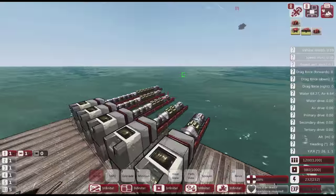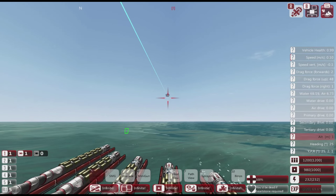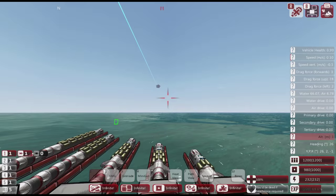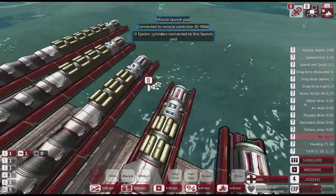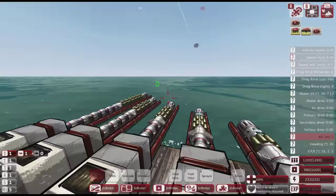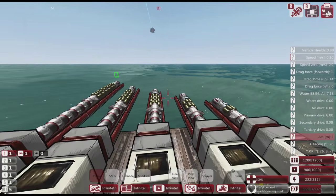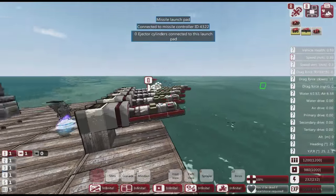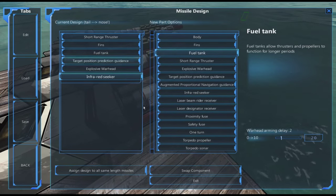So, for what we'd call an interceptor missile — a missile aimed at a target coming in towards you — the four-block missile, although it only has one warhead, is potentially the best option. It does have short range. There's one other type using three blocks: if you want high speed and maneuverability to chase a target, the three-block missile could be best with its one fin giving good maneuverability.